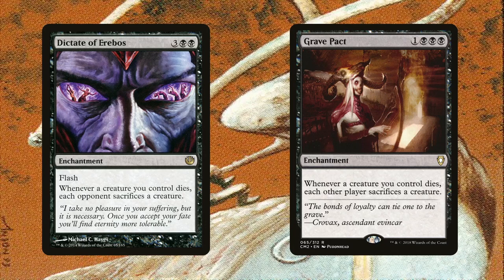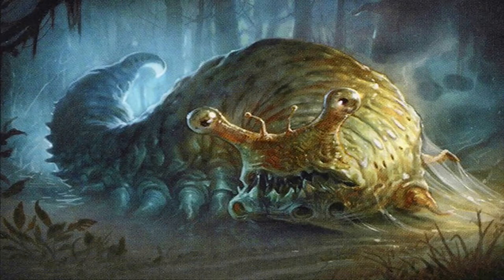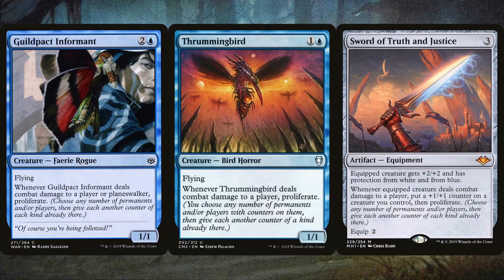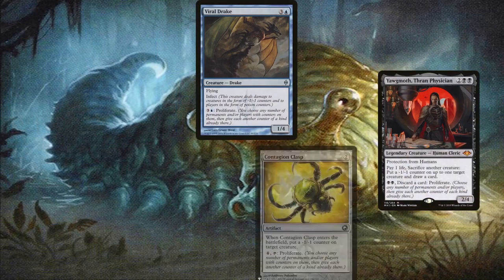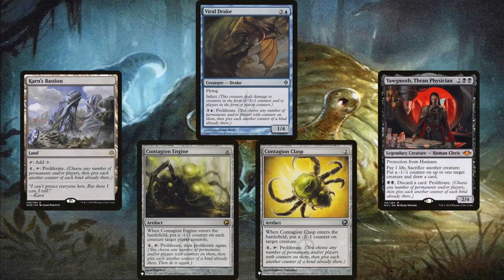Speaking of clearing the board faster, how about we just straight up speed up how often the slime counters are placed on creatures. Guildpact Informant, Thrumming Bird, and a creature equipped with Sword of Truth and Justice hitting an opponent allow us to proliferate. Having inviolation and protection means the likelihood of being able to hit an opponent is not low. The sword has the added bonus of giving a +1/+1 counter to one of our creatures — I suggest doing it to Toxral to get that commander damage win that much faster. Viral Drake, Yawgmoth Thran Physician, Contagion Clasp, Contagion Engine, and Karn's Bastion can also help with this — much better since they're activated and not triggered. The first two especially since they could potentially be activated multiple times in a turn, at instant speed, so long as you can pay for the abilities. Contagion Engine is especially epic since it proliferates twice per activation.